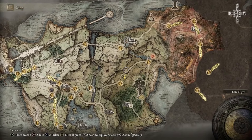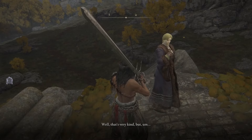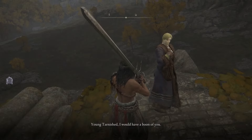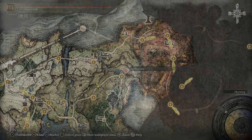Head directly south from Summonwater Village to a stone outcropping, talk to Kenneth Haight, and he'll give you a quest to retake his Fort Haight in the southern tip of Limgrave through the Mistwood. Before doing that, head up to the Third Church of Marika and go through the portal that D marked for us.